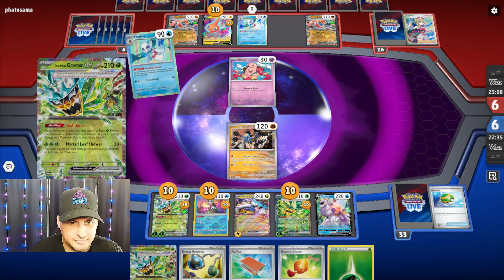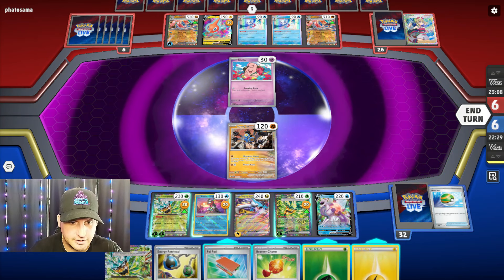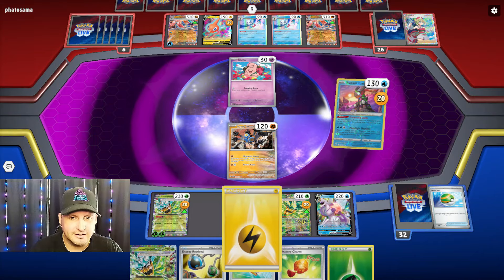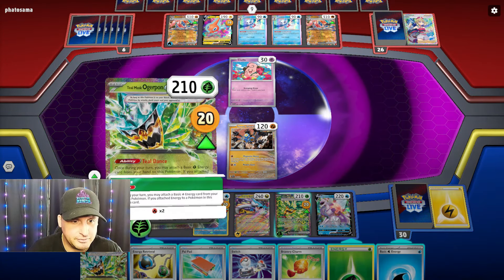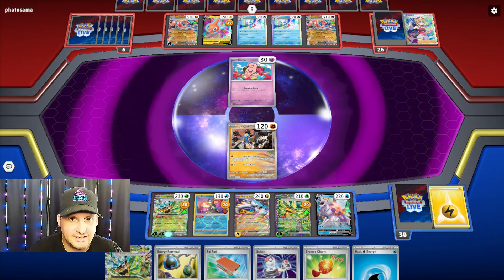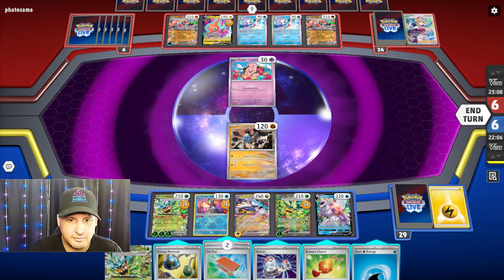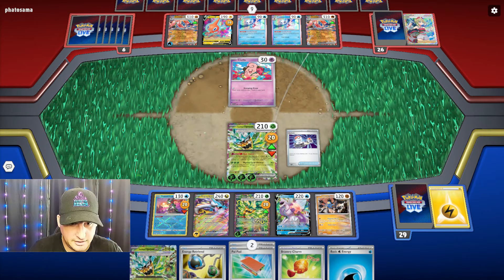I will be able to do an attack — I can hit with the Ogerpon. But we're gonna take 20 damage, they're gonna Instant Charge. I see what they want to do. We gotta try to find a switch. Let's Conceal Cards — okay we do find a switch! This is good because at least I can go for the first damage.